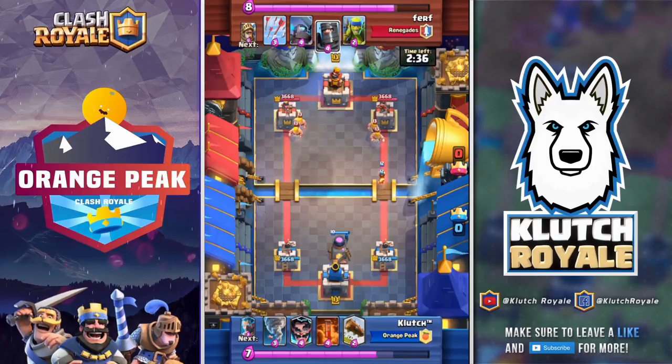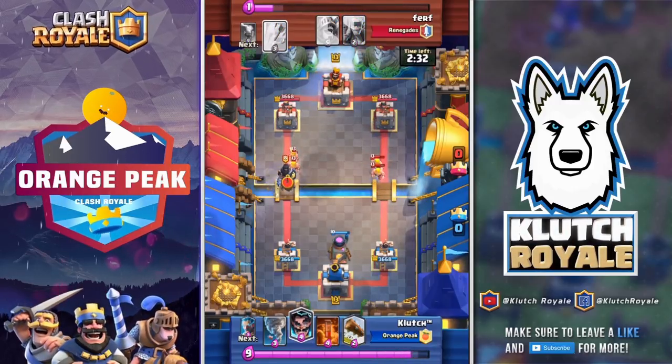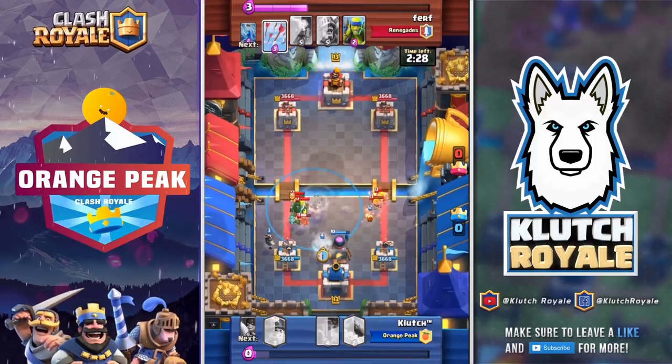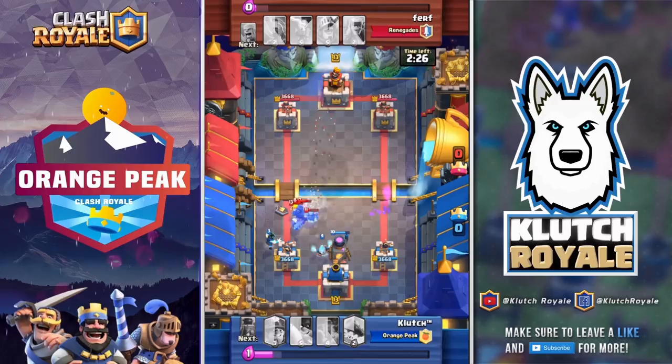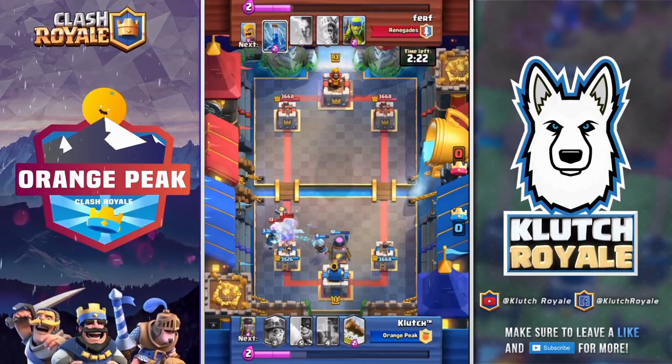At this point you can see he is running the double prince deck. We're going to have to take care of those barbarians on both sides and deal with that mini pekka, dark prince, and barbarians.